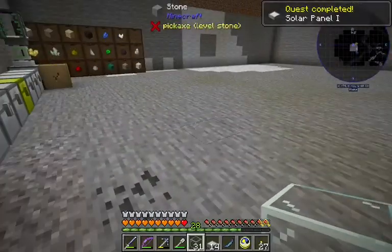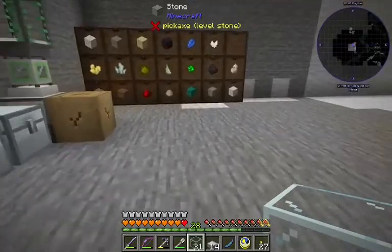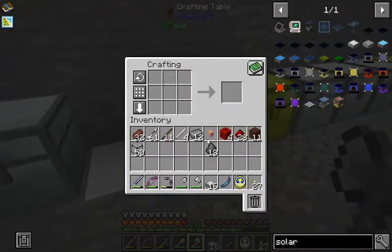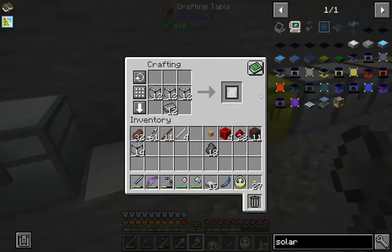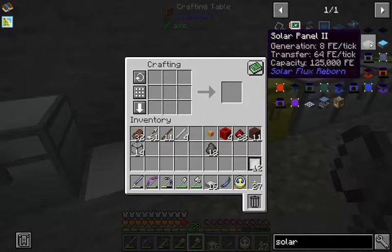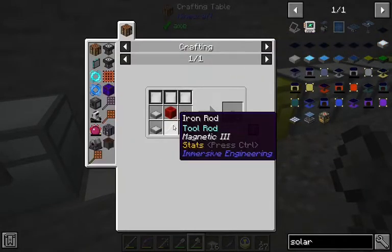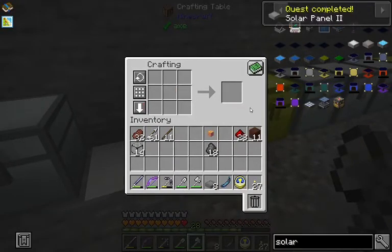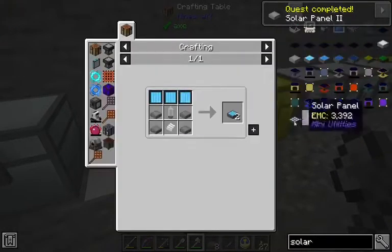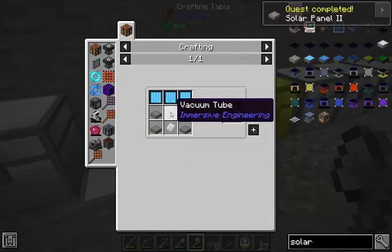No quest reward. So just a little more obsidian. Phase 2 solar panels — we got 16 now, right? Right. So we're gonna need some more mirrors — 12 to be exact. And some blocks of redstone, iron rods. We now have 8 solar panels, second degree.